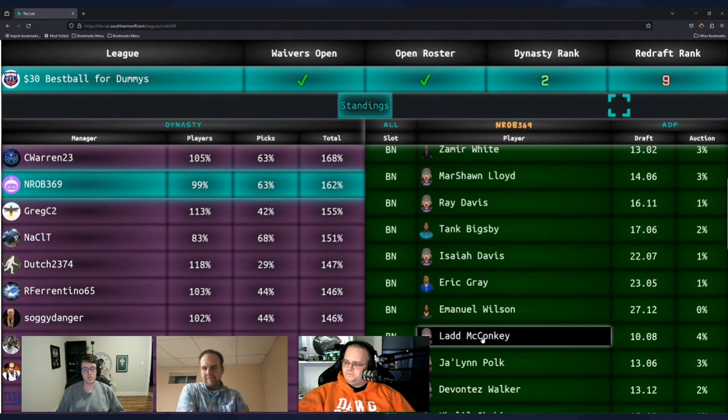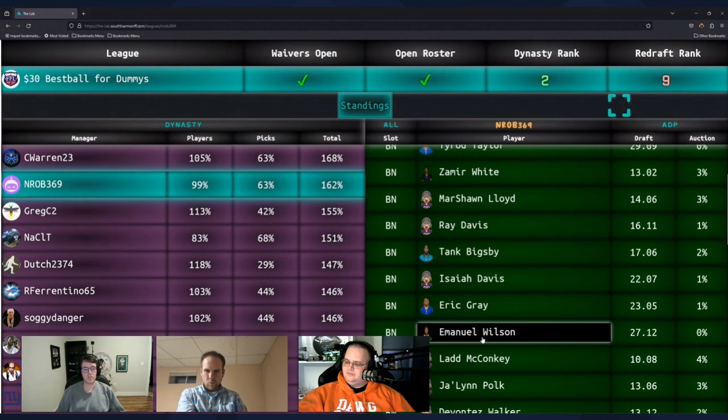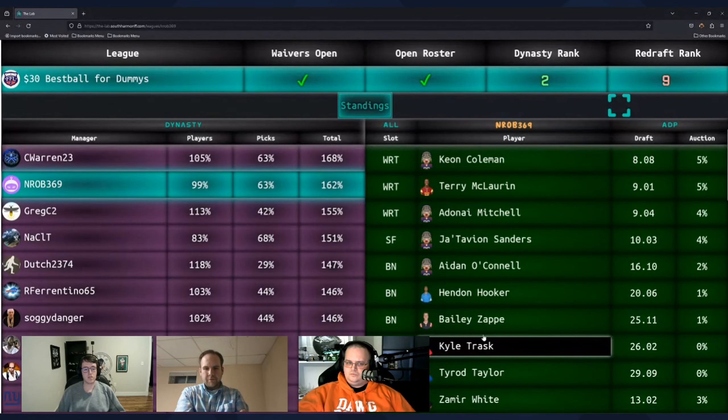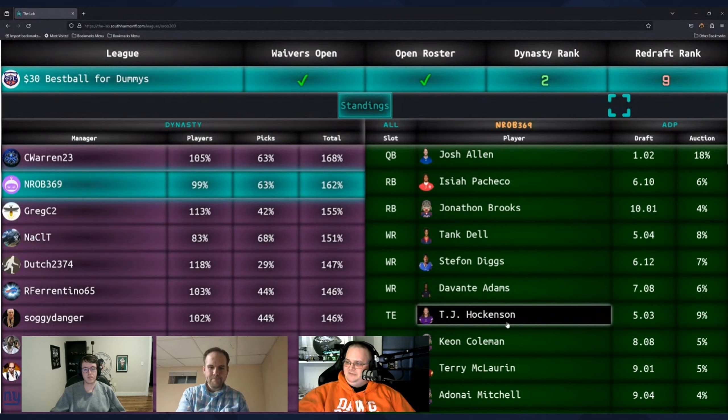Any questions on wide receivers? My line of thinking followed that logic — I originally drafted Troy Franklin at 7.12 and traded him for McLaurin, a 1.3-something, which became Lloyd and a future third. I made a total of about 13 trades, 12 of them trade-downs. My second pick wasn't until 5.3 which was Tank Dell, and I got sniped at 5.12 for Deshaun Watson so I took Hockenson and kind of got stuck there.